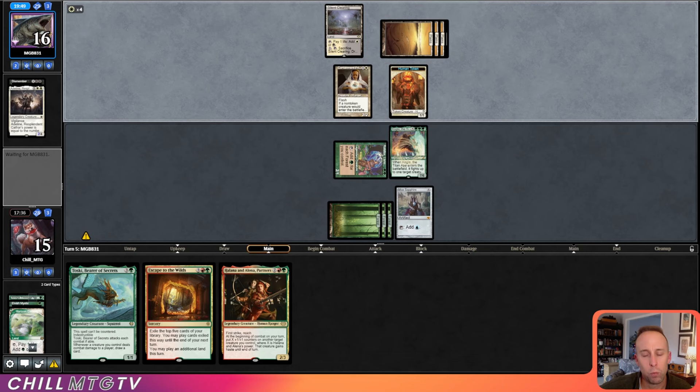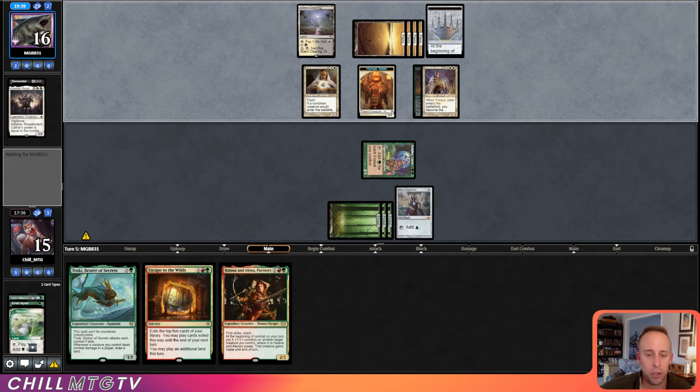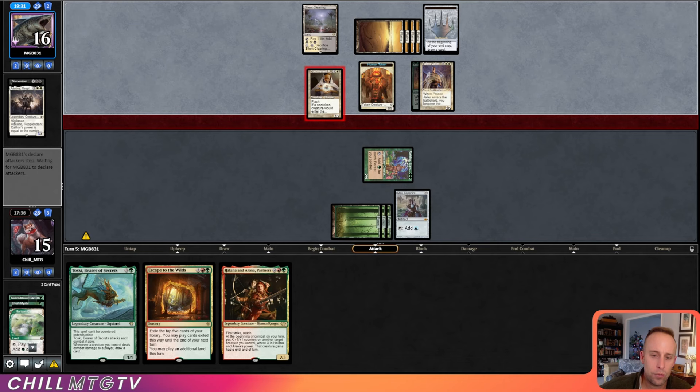Palace Jailer is really good as well — taking that Kogla off the board. But if we can ever take the Monarch back, we're going to get another trigger off Kogla — it'll be really nice. I just don't think we're going to be able to do it.